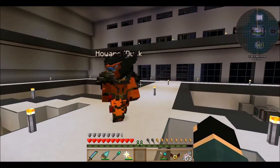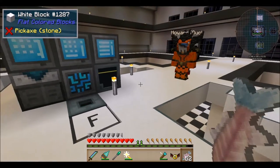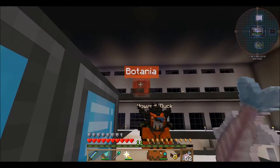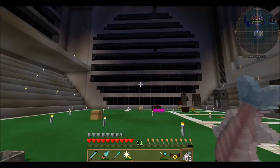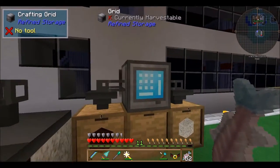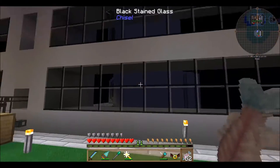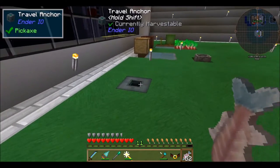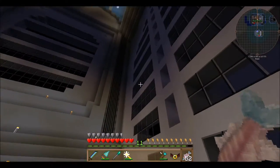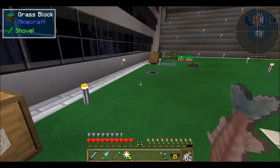Today's plan is going to be to automate Botania. I want to do a bunch of stuff with Botania - make a bunch of different flowers and I just don't want to hand make all of them. Howard, if you want to take this travel anchor and look the direction I'm looking, you can port right over to the Botania area. I have run my refined storage over to this tower - it's public, not owner only.